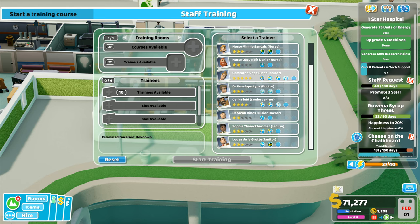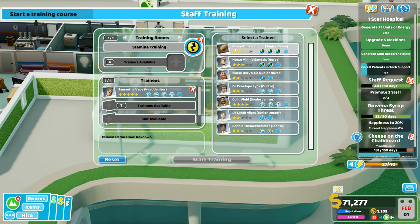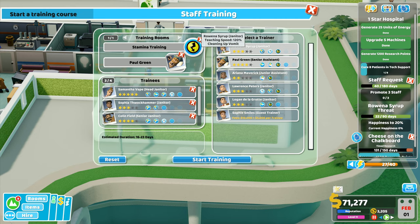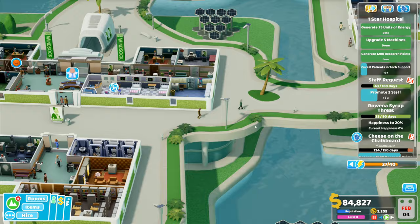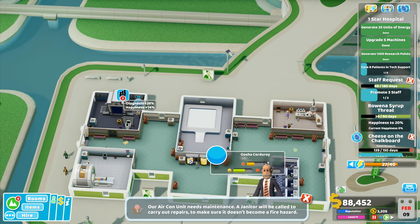Actually no, I won't do that. Janitors in here - you've got motivation, you could do stamina training, you could use stamina training there too. So if I go to courses available and do the stamina training one, then go to trainees available - we want janitor, just janitor. Trainers available - 120 percent there, 110 takes longer at 23 days. You're the fastest one - senior assistant right there - you're going to do that training course. Staff promotion - junior doctor, promote. Shock clinic - send them home, not building one of those yet.